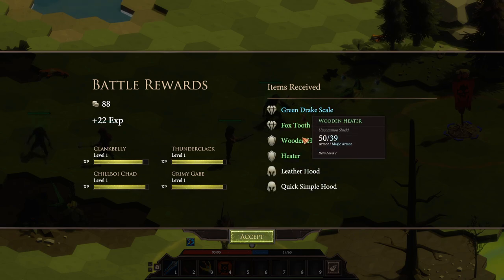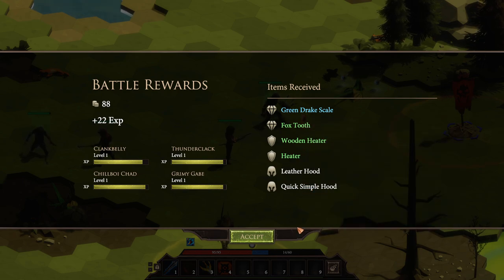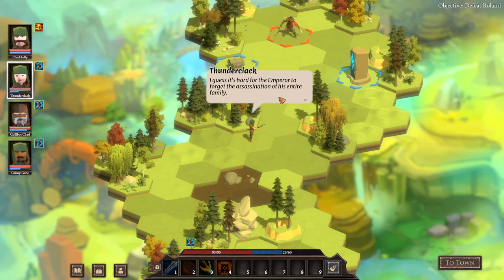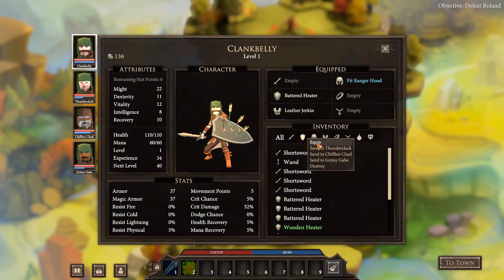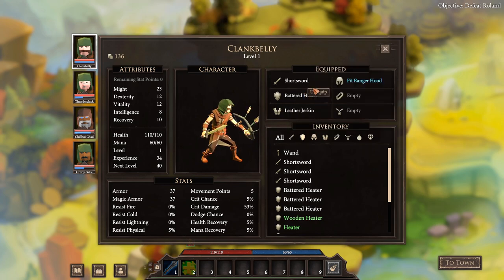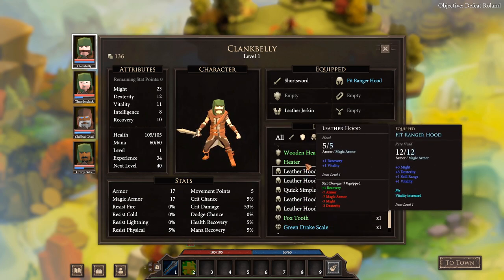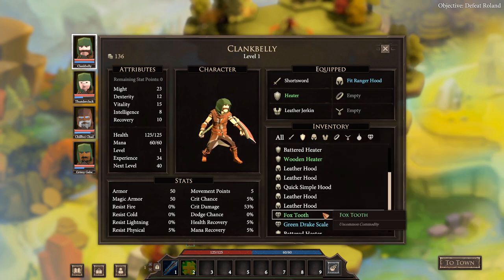We got some drake scales, fox teeth, a wooden heater — definitely got some more tanky boy stuff. We've got a two dexterity hood right there but nothing I'm exceptionally excited about. I guess it's hard for the emperor to forget the assassination of his entire family — yeah, I could see that being very difficult to let slide. Put your weapon back on, dude — weird that it got rid of it. We've got a nicer heater that gives you vitality so you should get a bunch of HP out of that. The different shields all have different textures on the front — I really like that a lot.